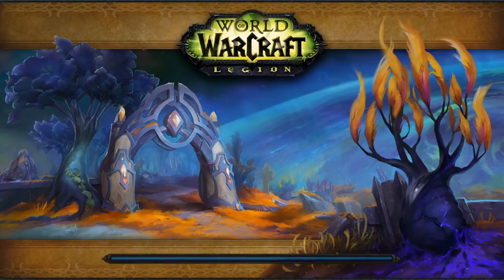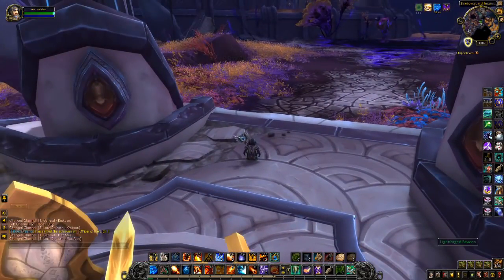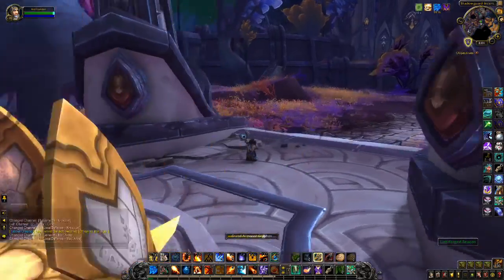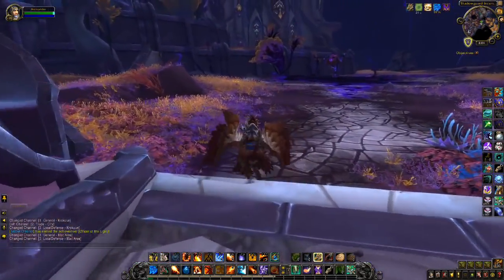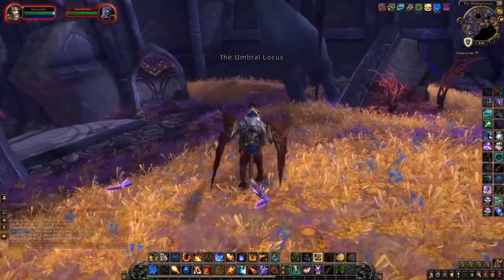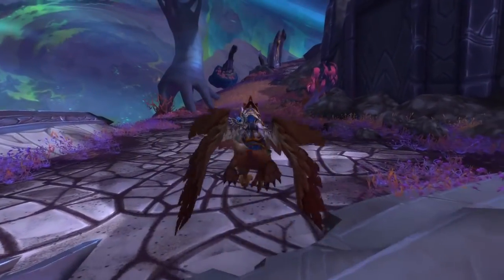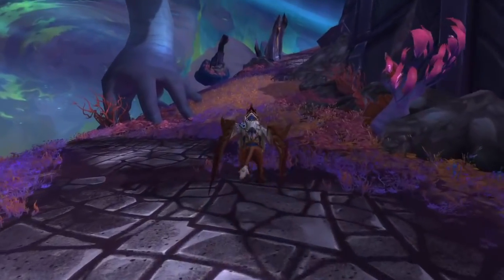The first opportunity I discovered is at the Seat of the Triumvirate — and yes, I did have to Google how to say that. To get to the entrance of this dungeon you'll need to have unlocked the last stage of the Argus campaign, and you'll want to port in from the Vindicar to the Shadowguard Incursion. That's in Macaree — or Macarey, or Macarena, or however the hell it's supposed to be pronounced.